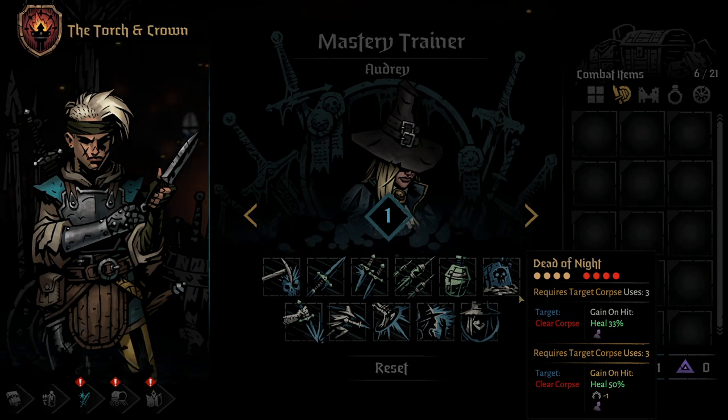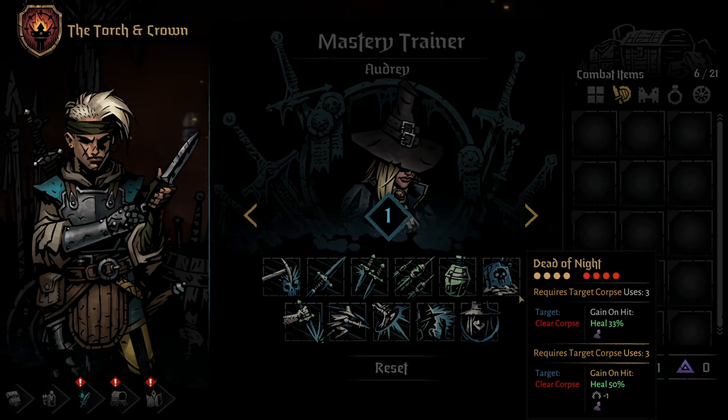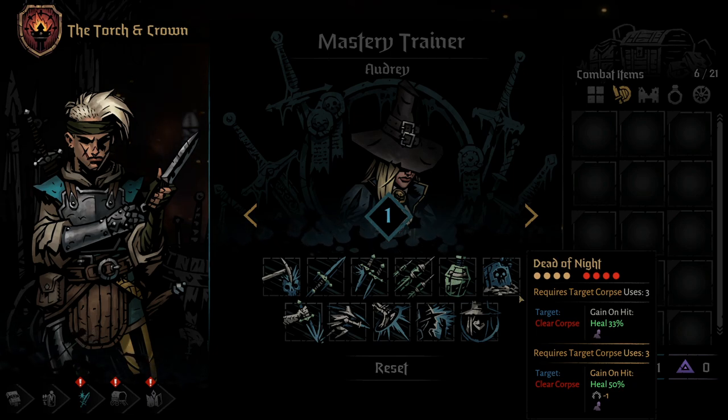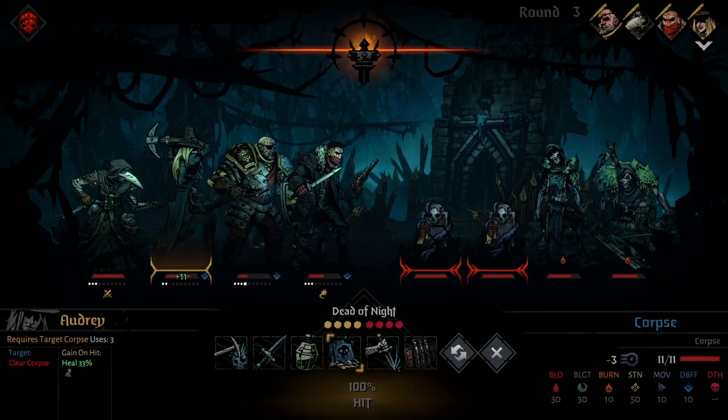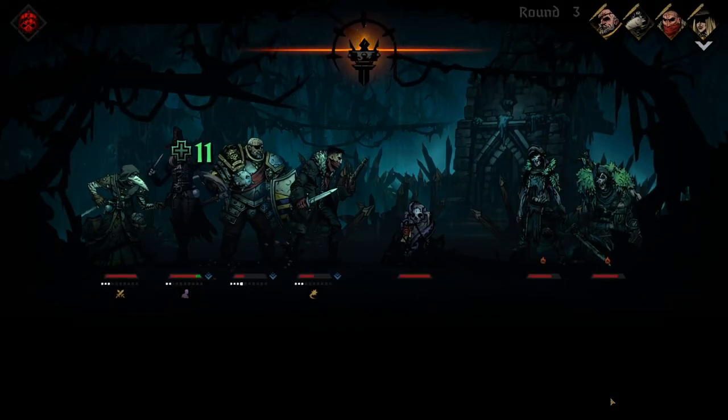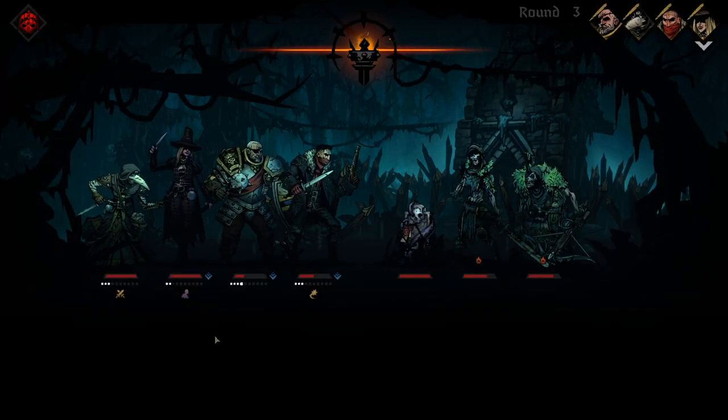The Grave Robber's 6th skill is Dead of Night. Dead of Night can be used from any position in order to destroy a single enemy corpse. Doing so will heal the Grave Robber for 33% of her health and leave her stealthed, which synergizes well with several of her other upcoming moves. Upgrading this skill with a Mastery Point will increase the heal to a whopping 50%, as well as remove a point of Stress from the Grave Robber. The skill does have a battle use limit of 3, and there are fights in the game in which mobs can spawn additional corpses — namely the Dinner Cart fight.